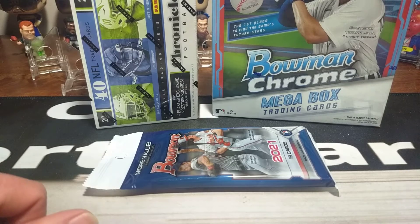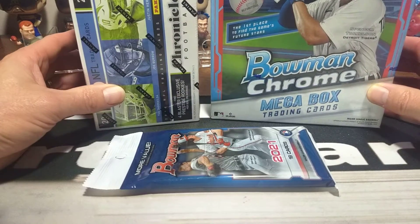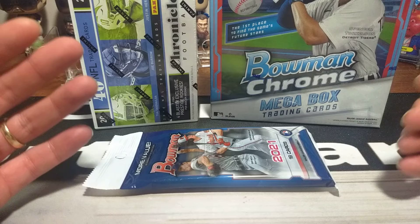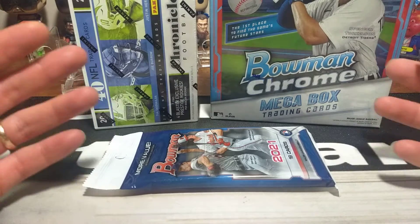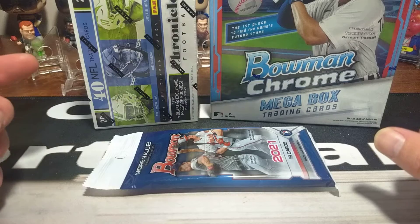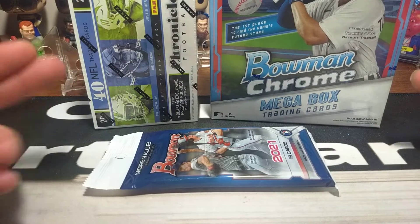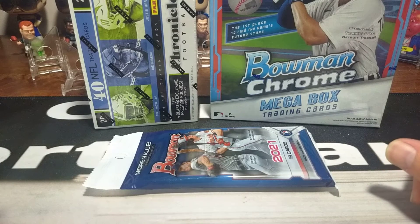Hello everyone and welcome back to Clark Sports Cards. Today we're going to do a little personal rip for one of the guys on the channel. We've done a little trade with his name was Derek with Stevens Cards. Me and him did a little trade. I hit a card I wanted. I traded him some cash and also some retail product. I told him to tell me what you want and I pulled some stuff from inventory. He said he likes Bowman.